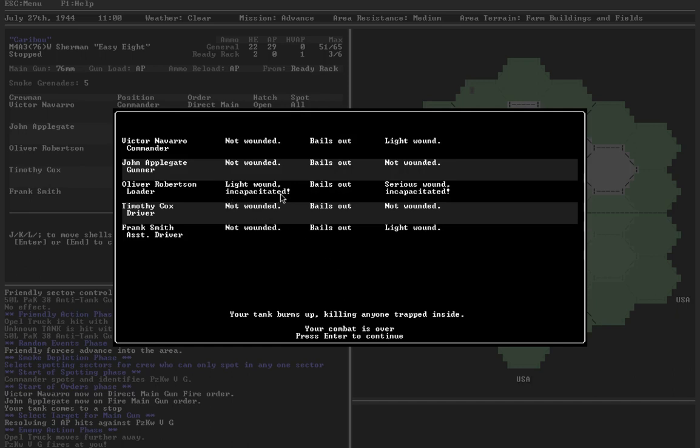Incapacitated means that if they're wounded while still inside the tank and you continue to play, they can't do any actions. In this case, I wouldn't have been able to reload the main gun because my loader was incapacitated. At the end of the battle — it takes about 30 minutes — you replace them with a new crew member. The commander is the key crew member: if the commander is seriously wounded or killed, your campaign comes to an end. You can't advance through the combat journal anymore.